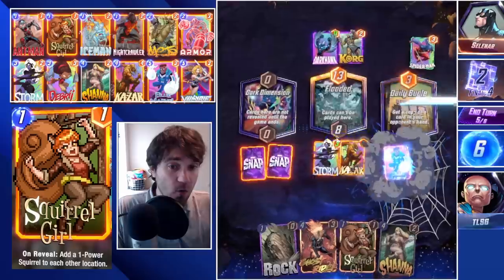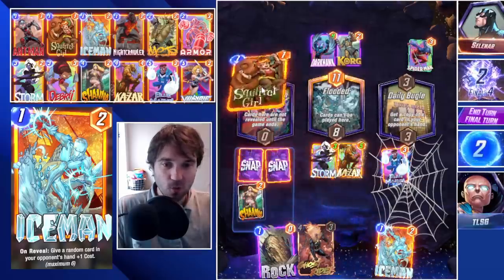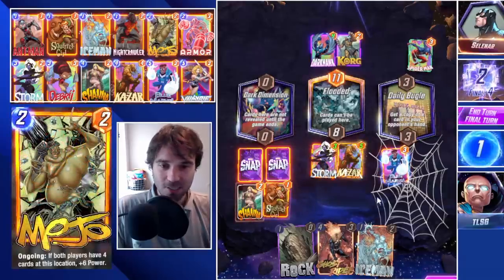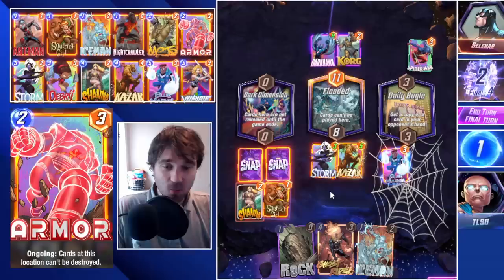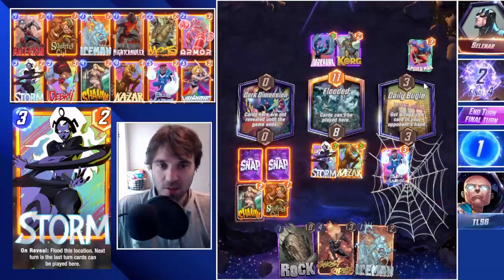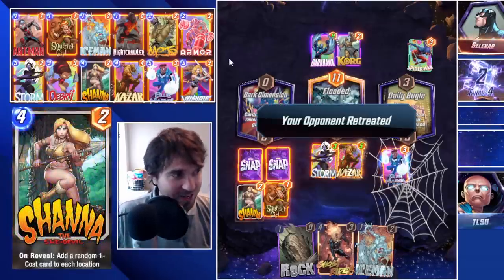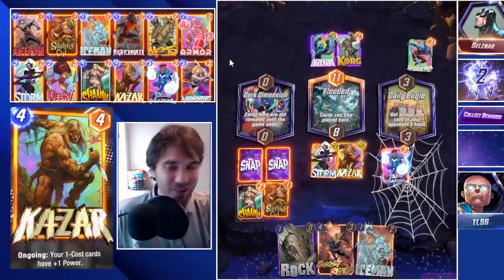They play Spider-Man into the Daily Bugle. We drop Blue Marvel. Right now, if I was them, I'd be excited that we countered their Daily Bugle lane. But we have Shanna and Squirrel Girl. My only deficit is we won't get the extra 1-cost from Shanna here, but we do want the extra 1-costs in the other two locations. Blue Marvel will buff them up by one — even if the 1-costs are low power, we should get at least plus three in the Flooded Lane. We're going to go with the Shanna play... and Selenar retreats. I just want to see Shanna play. We're jumping to the next one — we are getting Shanna to play before we end this video.